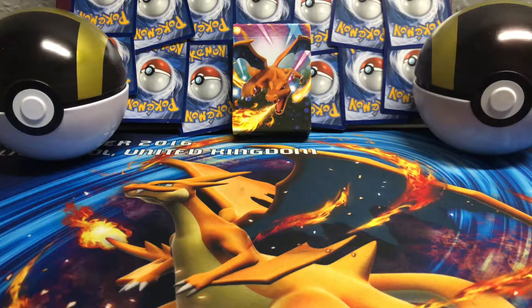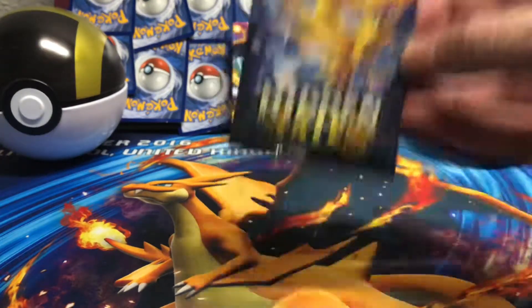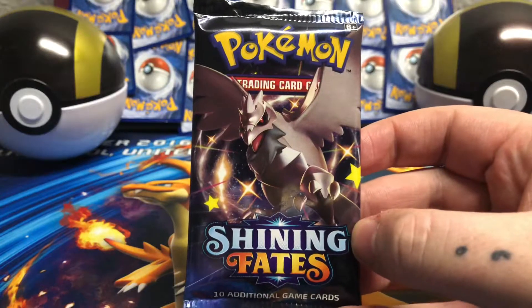Ladies and gentlemen, in the blue corner, weighing in at possibly the greatest TCG set ever created, we have Hidden Fates. And in the red corner, a challenger, a newcomer, weighing in at out of stock absolutely everywhere, we have Shining Fates.